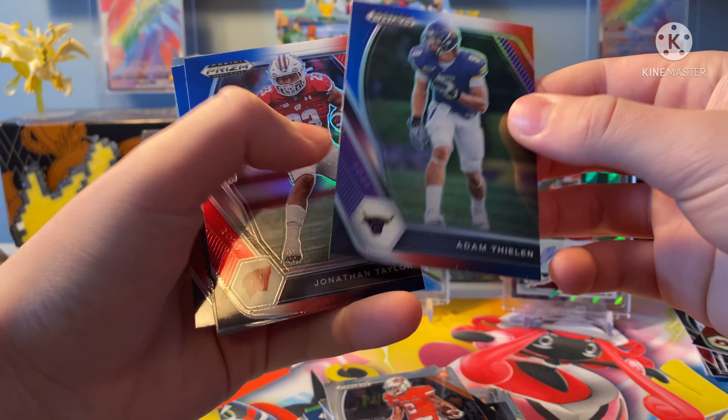And we still have the bonus pack — maybe we could get something crazy, like a Jamar. Clyde Edwards-Helaire. Zach Wilson! That is sweet! Oh my God, All-Americans — that is so cool. Zach Wilson! And Kyle Trask — he's pretty good. What a pack. I'm gonna sleeve up this Zach Wilson.